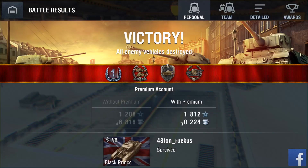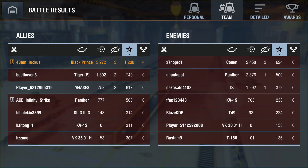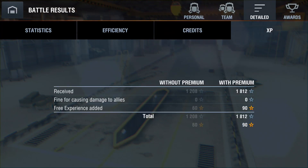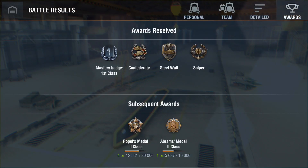Steel Wall, Confederate and Sniper with a first class badge. 3.2k damage. Infinity Strike unlucky to get overwhelmed there by those two mediums. 25 shots fired for 21 penetrations, 48,000 credits, and a decent amount of XP for that one.